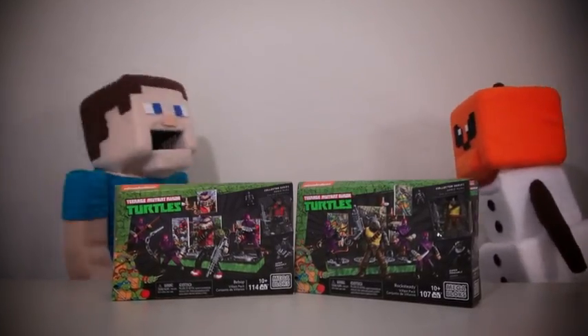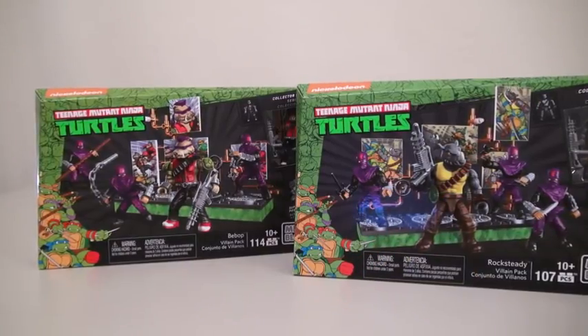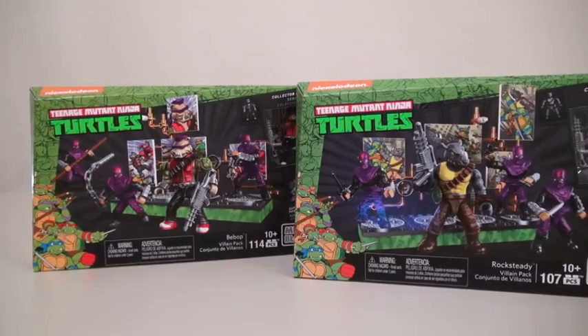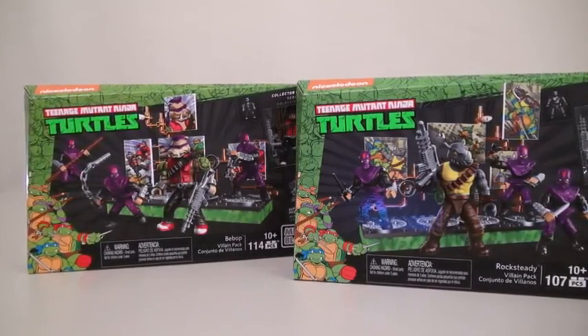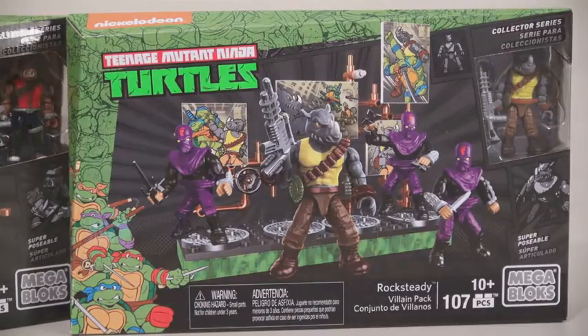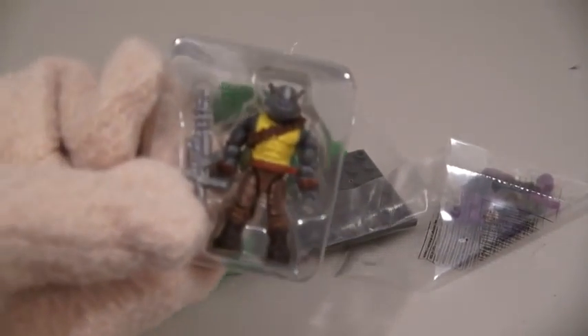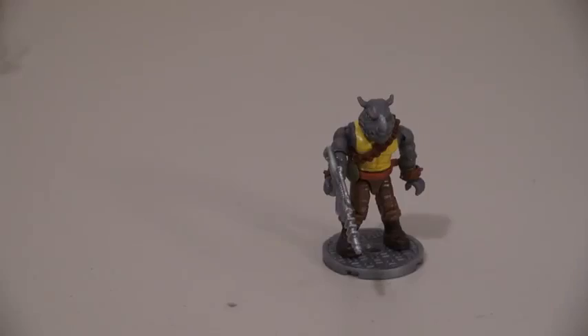Yeah, right! I don't trust you at all! I'm gonna open these up by myself! Now Mega Bloks has released two villain packs themed with the old Ninja Turtles cartoon: the Bebop Villain Pack and the Rocksteady Villain Pack. So let's first check out the Rocksteady Villain Pack. It looks like everything here is in a bunch of pieces, except for Rocksteady. And after we get Rocksteady out of his package, we can put him on his cool base.